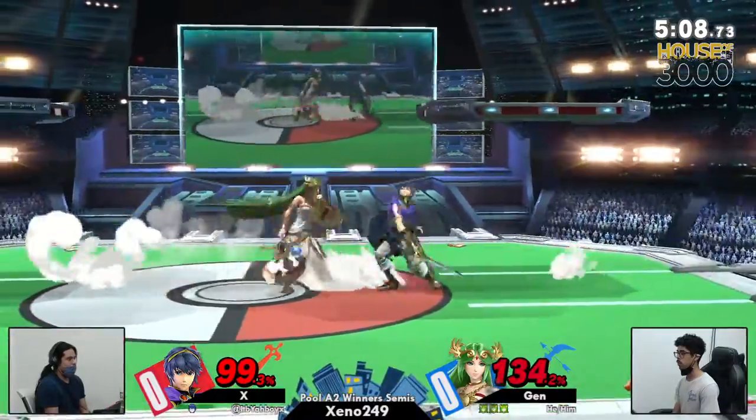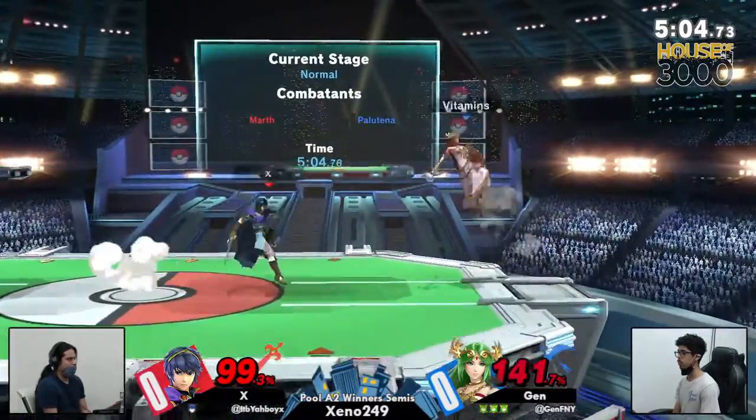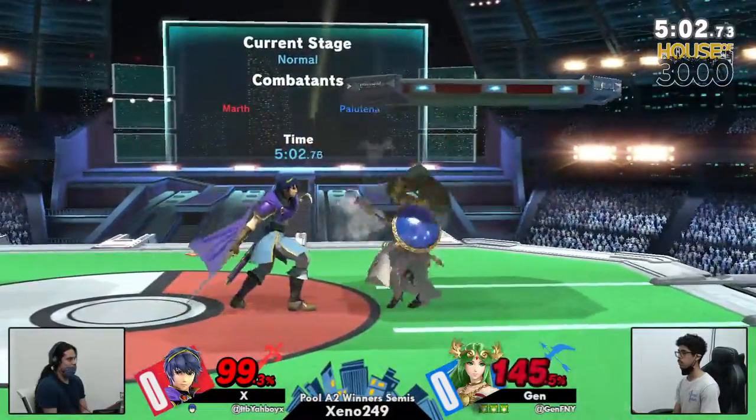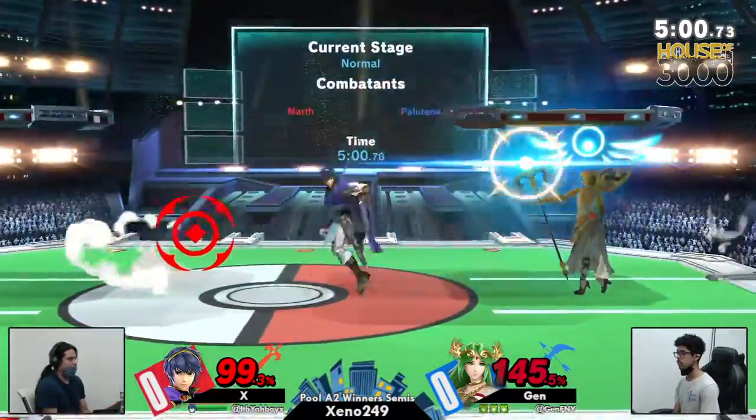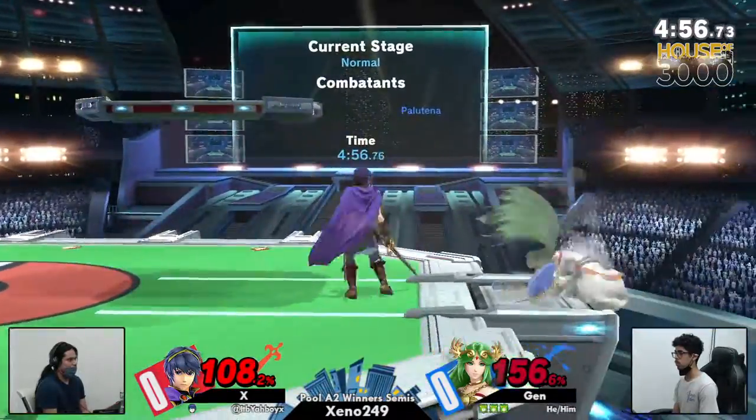Magnet hands! Trying to get the tech chase, but at least they got the up tilt though. That was a great position there for Jen — trying to mix them pretty hard after that one jab, but they moved away.